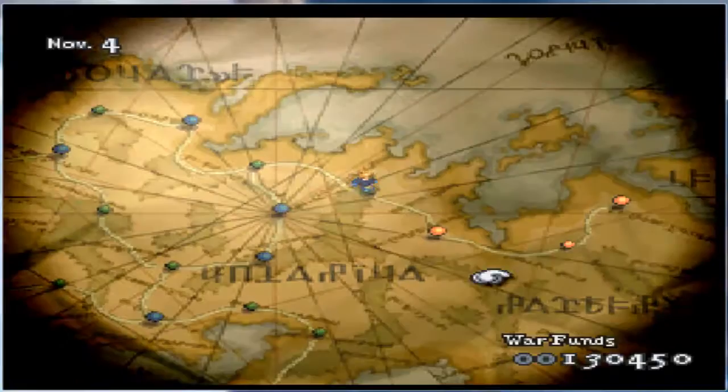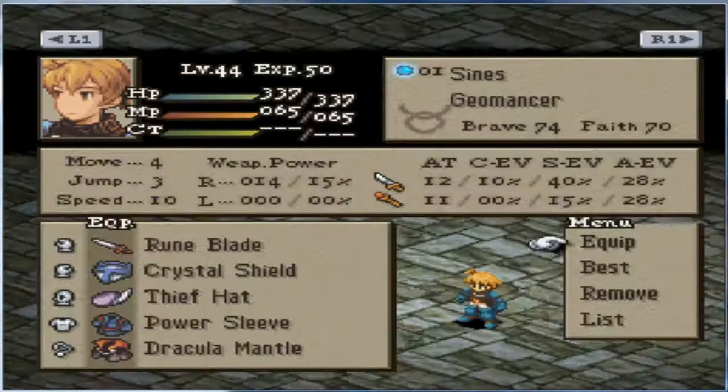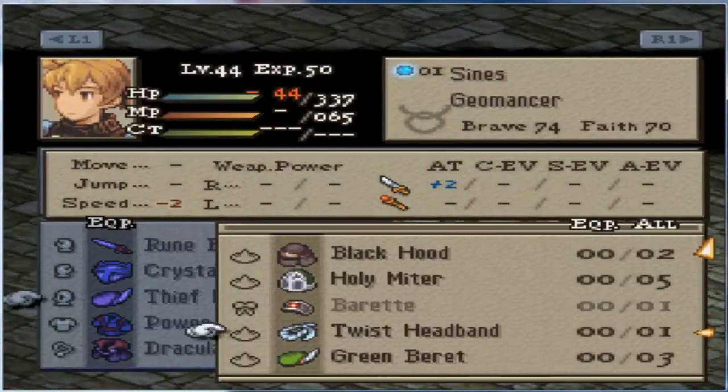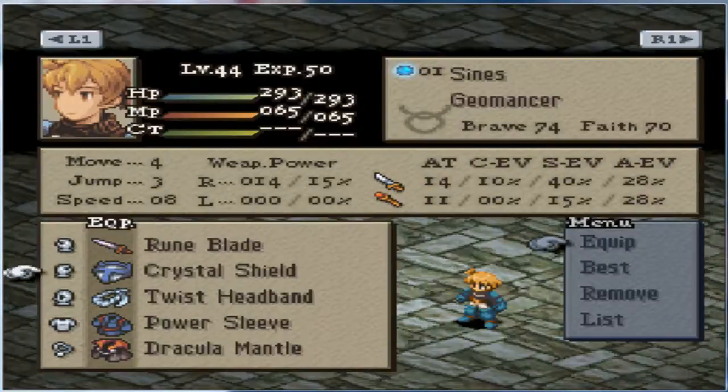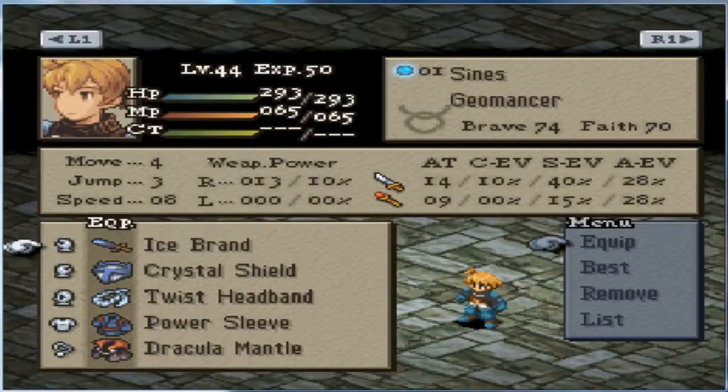For some reason I want to say this is the fight after which you get Orlandu, but I don't quite remember. It's been so long. When do you get Orlandu here? I really don't remember. Anyway, we're not gonna use the Thief Hat for this fight. We can afford to lose it. Do we want to bring the Rune Blade? Because we don't get the Rune Blade replaced anytime soon. Ice Brand is a pretty acceptable alternative. I don't think we're gonna physically engage her anyway.